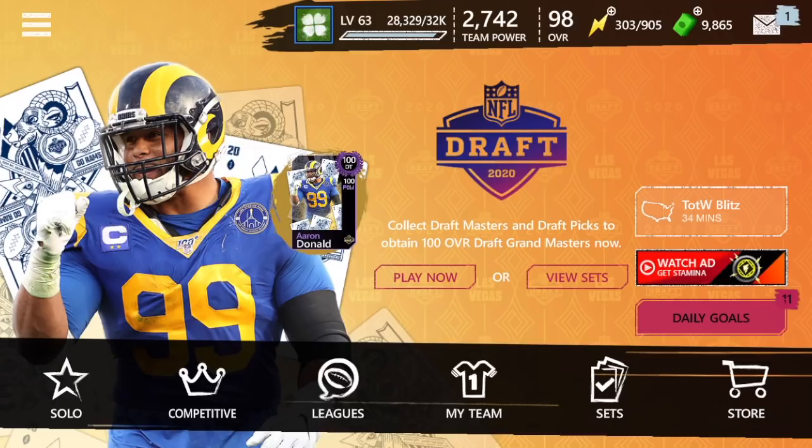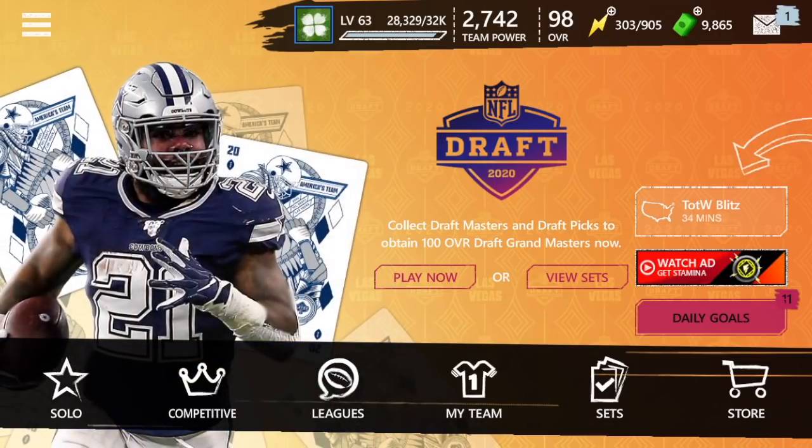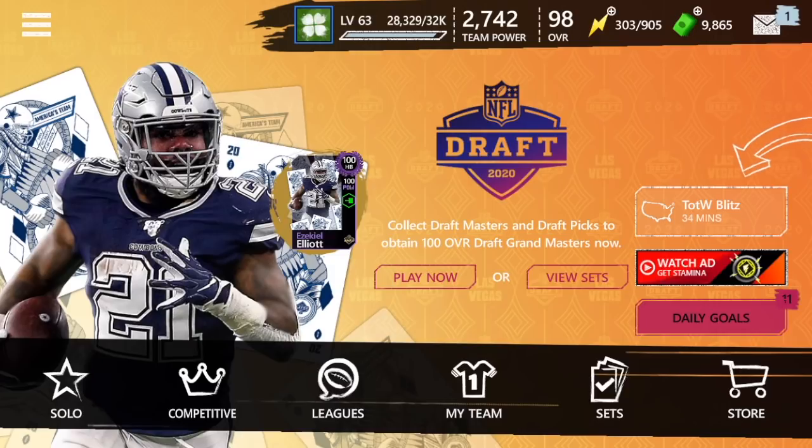Today's video is going to be a pretty simple one. We're going to be going over how you can make coins with the NFL Draft promo that is out right now. It's pretty straightforward — I'm going to show you guys a couple different things, a couple different approaches you can take towards making coins.